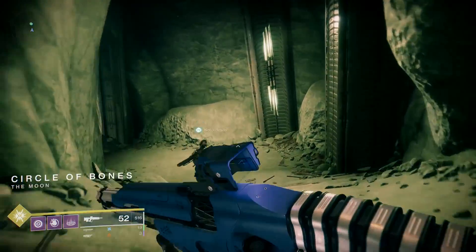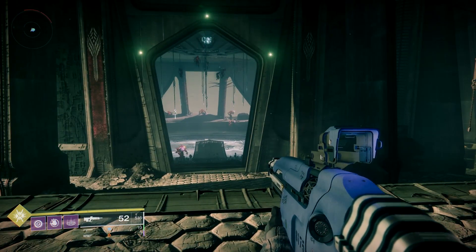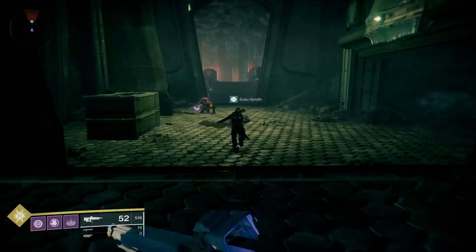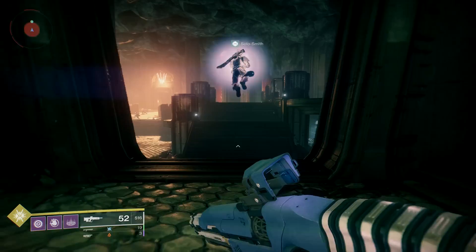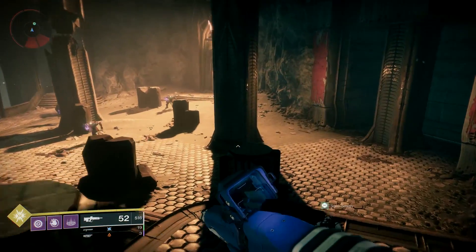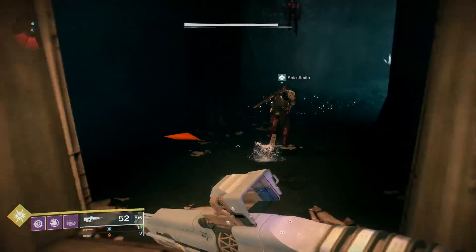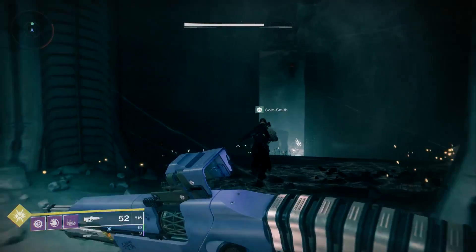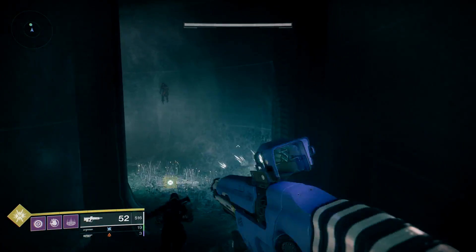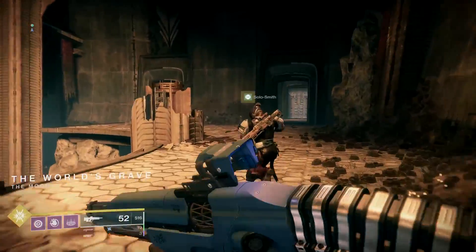Circle of bones. Down the stairs. Smith got a little confused here, but we're actually going towards the orange light on the right. Go through here, still following the orange light. Through the orange light doorway. See your souls up there. Another cave — to the World's Grave, which I think I remember from the first Destiny.